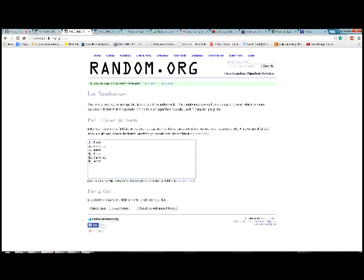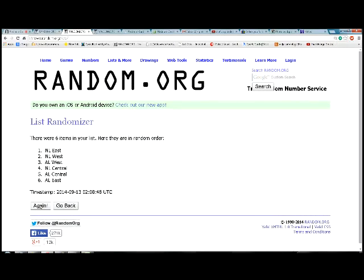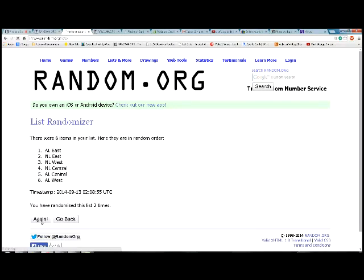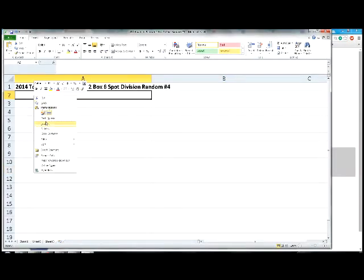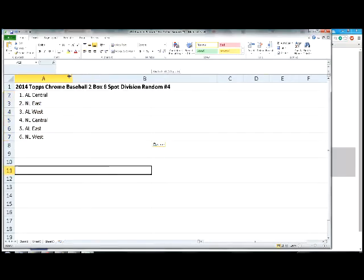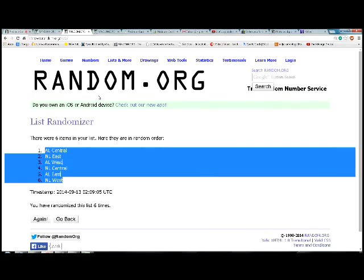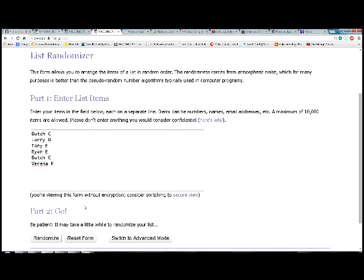Here we go with the randomization. These are all the Major League Baseball 6 divisions. We'll go through 6 rounds of randomization. After the final round, we have the AL Central up top and the NL West down low. So the Mystery Box winner is going to get the AL Central.